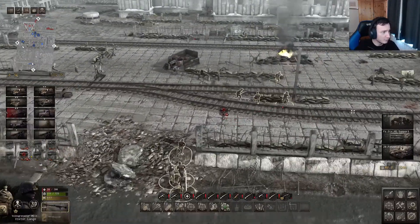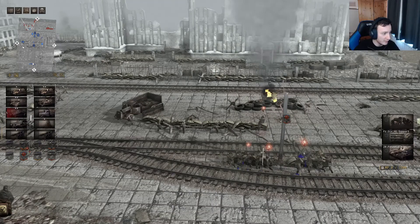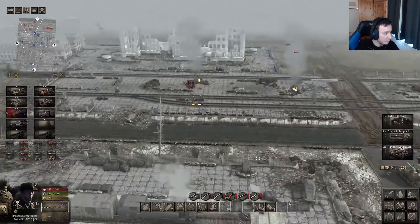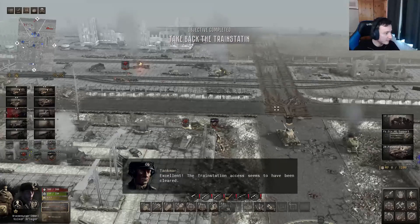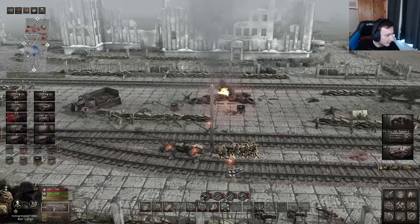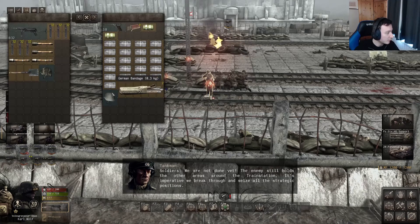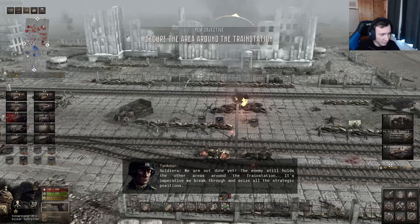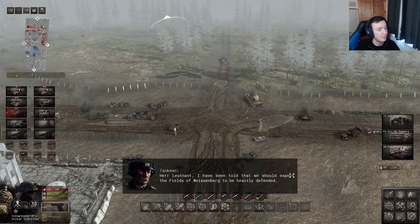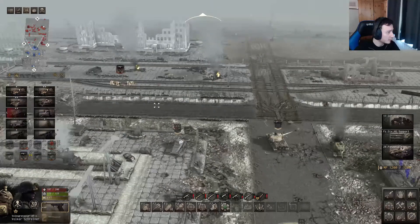One thing I hate is when you tell all your men to rush up and only one or two actually go. The enemy threw a good molotov on us — that hit hard. We need to push up and support our men. We've done it — we've managed to take back the trans station! It's not fully taken yet. Our medic is down, which is the one guy we needed. The map just expanded with new objectives.